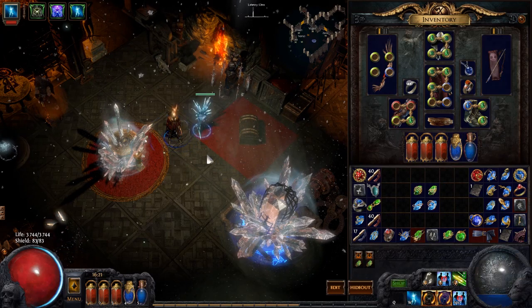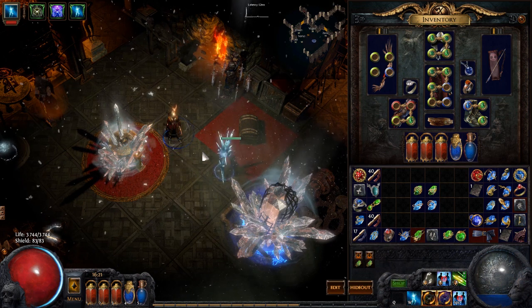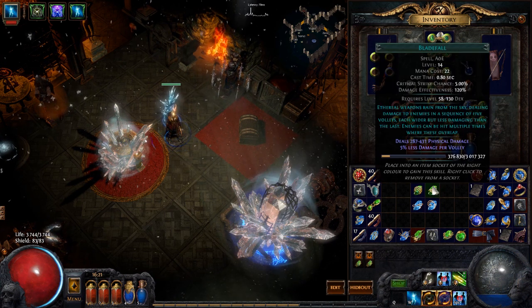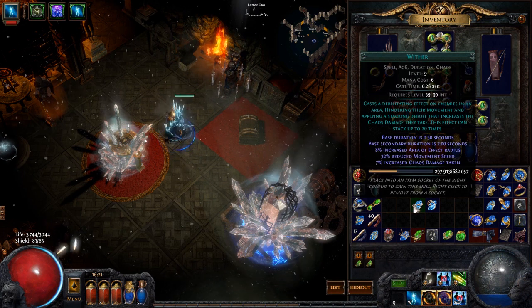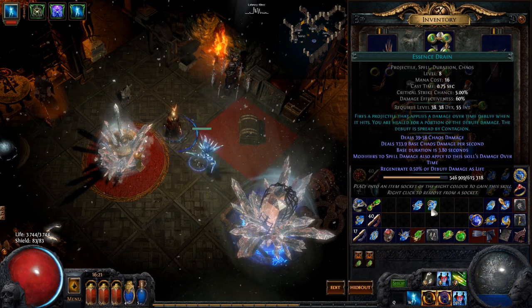Hello everyone, EquipmentWall here and welcome to another gameplay commentary. Today I'm going to try out something special - I'm going to play my Caustic Crit Ranger and try out Caustic Crit on some new spells. I'm going to try out Bladefall, Blade Vortex, Wither, and Essence Drain.